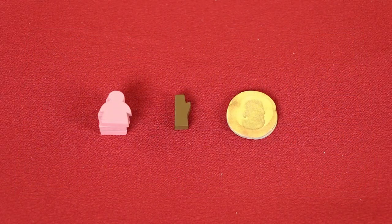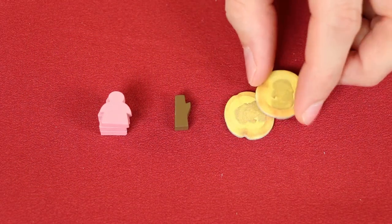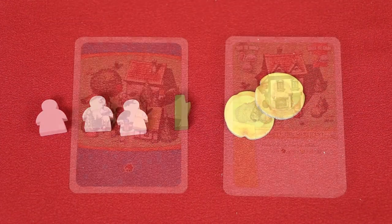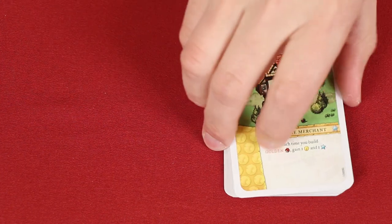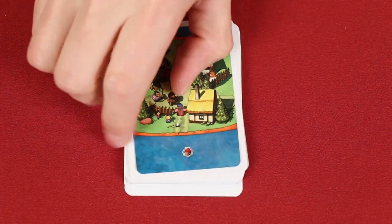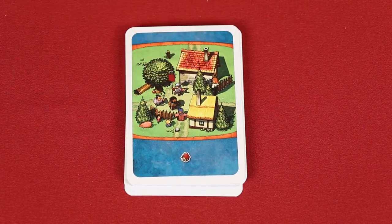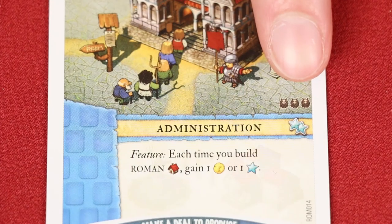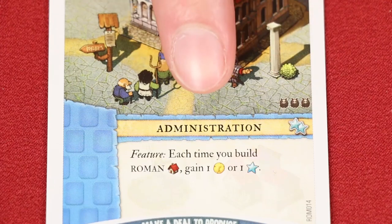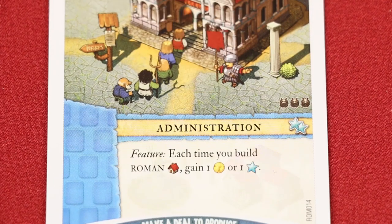A couple of quick rules: your resources, workers and tokens should always be clearly visible to all players. If you run out of cards in the common deck, reshuffle its discard pile into a new face-down deck. However, if you run out of cards in your faction deck it is not reshuffled — you simply won't be able to draw from it anymore. Finally, symbols on each location tell you how many copies are found in your faction deck, so the Romans have a possibility of drawing up to three administration buildings.